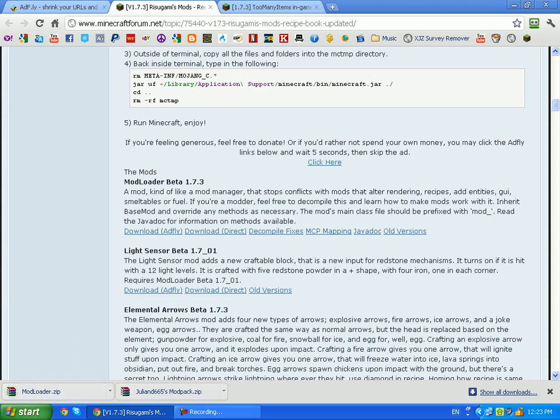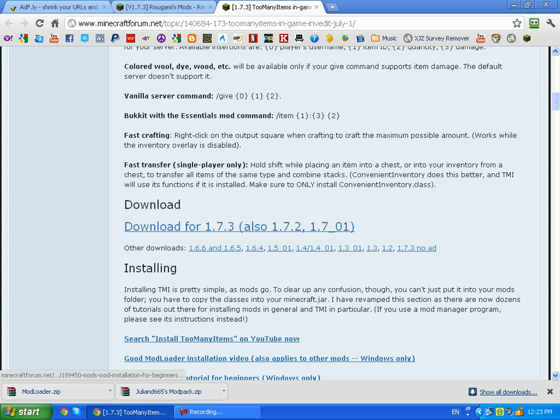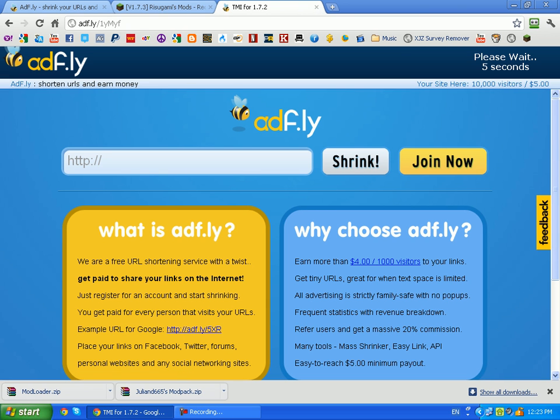After that's downloaded, go to the third link, scroll down, and download for 1.7.3. Once 1.8 comes out I will still be doing mod tutorials and stuff. Skip the ad.